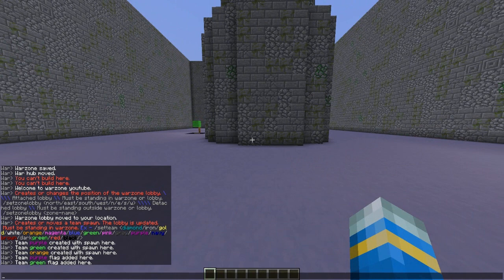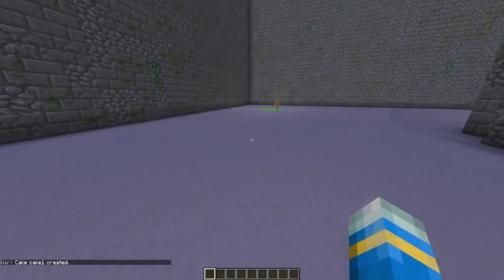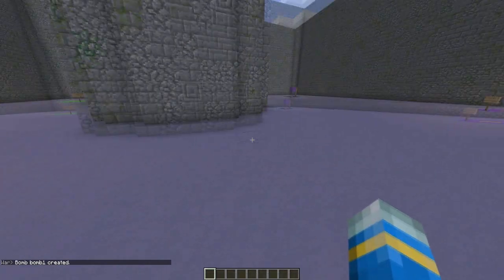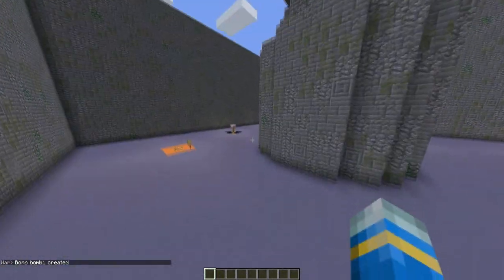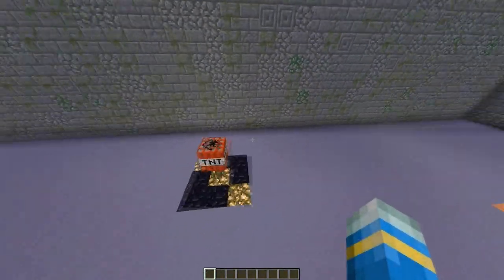Not only are there flags, but there are many other objectives. There are cakes — 'set cake cake one' — and that will spawn in a second. There are also bombs which you have to arm — 'set bomb bomb one'. In a match you probably wouldn't have all of these; you'd pick one or two. For capture the flag you'd use the flag ones, and for a demolition-style mode you'd use the bomb.